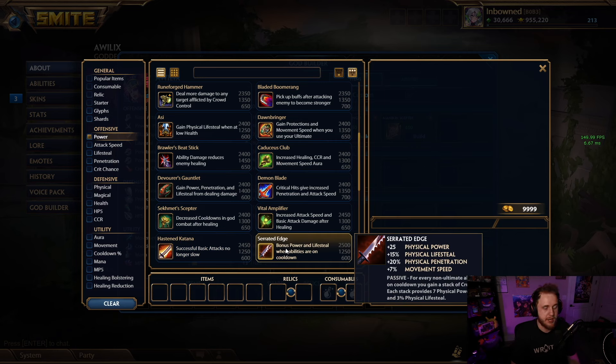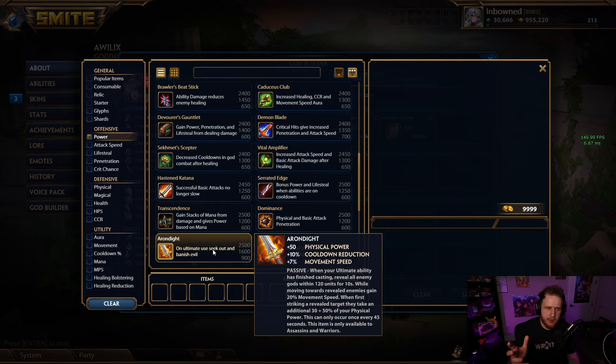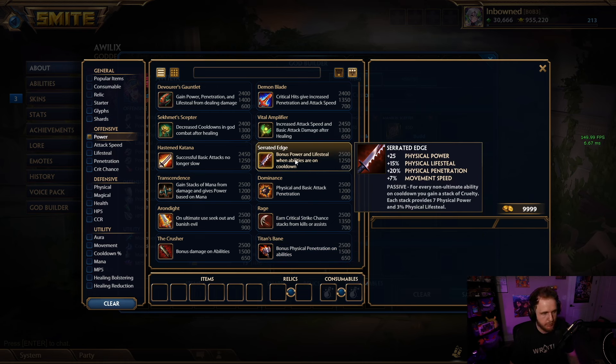Serrated Edge is insane — I buy this every game in my jungle, not trolling. Transcendence feels bad now; the nerf makes it worse when it was already meh, and it's really just replaced by the Blackthorn Hammer. Dominance is not good in the jungle. Erendite is on the cusp but feels bad because it has no pen — your first couple items are flat pen, then third, fourth, fifth are Serrated, Heart Seekers, Crushers, percent pen items, and Erendite doesn't fit that niche. It's also not like Bloodforge which gives snowballing potential in team fights, so it doesn't feel great. Rage can be good if you're playing a crit god. Crusher is good if you have no attack speed in your build, but usually you just choose Heart Seeker over it. Titan's Bane is very very good — if Serrated wasn't as good as it is we'd be calling Titan's Bane OP. Coin flip over which OP item you want.